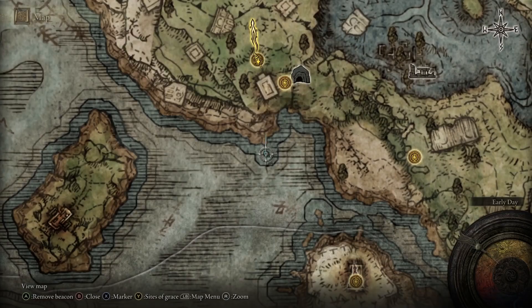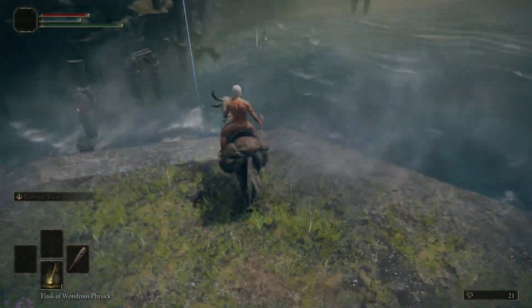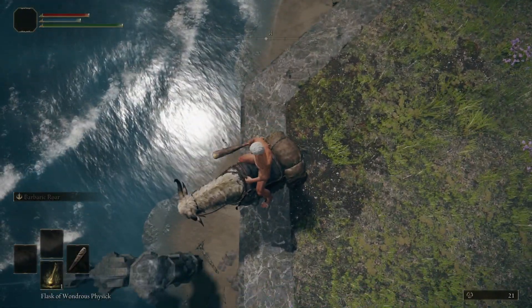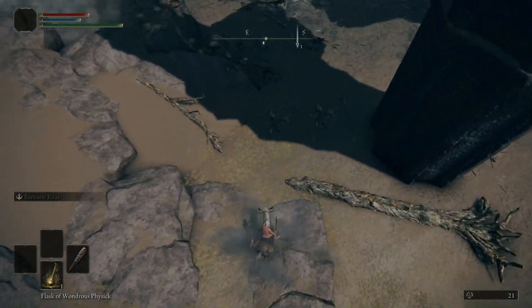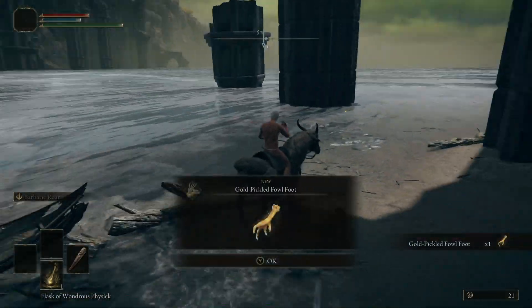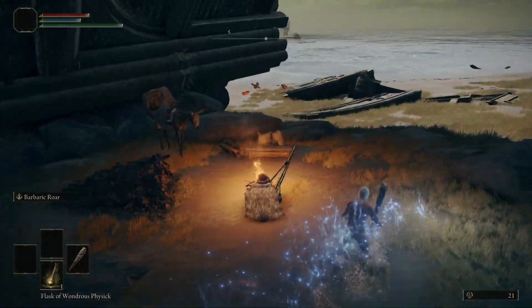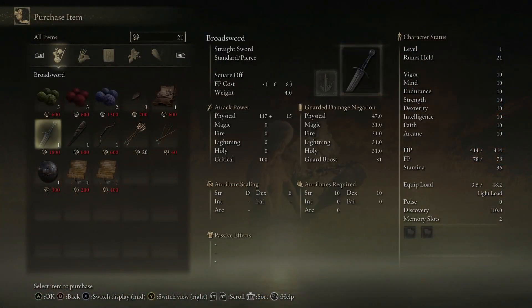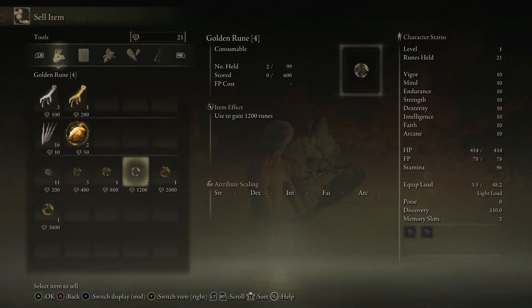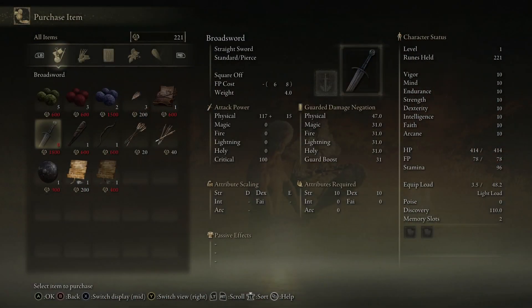While we're here, go south of the First Step toward the beach. You can drop down from the cliff — there are spirit springs that have a wide radius so you'll be safe even if you don't land directly in them. There's a Gold Pickled Fowl Foot on the beach next to that pillar — grab it. Then run north up the beach to the giant archway, where there's a merchant who sells the broadsword for 1800 runes. We're going to use that to kill Daraiwil and get the Bloodhound's Fang. Sell a golden rune or two, get the 1800 runes, and buy the broadsword.